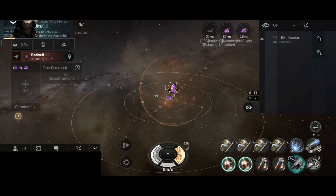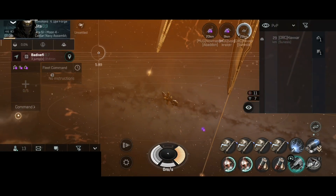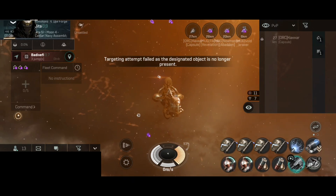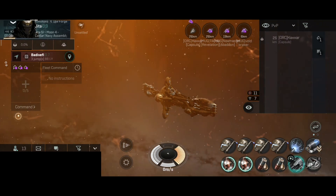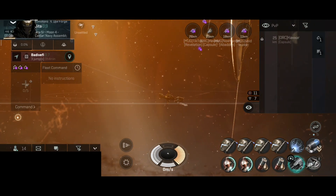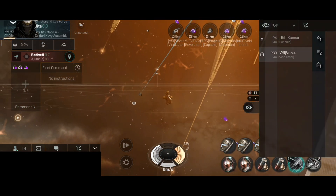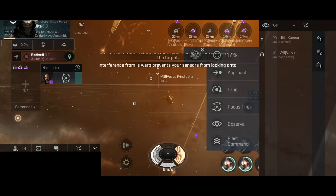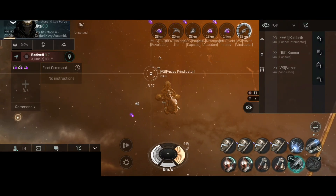Looks like we are going to have some company — there are 13 in local. A Sunenzis just popped in; let's shoot it down. The star has been destroyed and we're waiting for the first ship to land. We have a Vindicator — nice, this is about to be fun. There are 14 in local; out of 14, four are part of the fleet and the rest are all neutral.